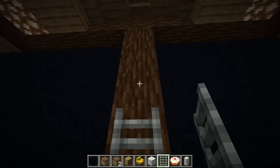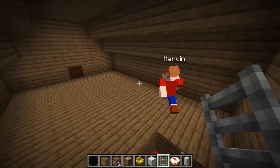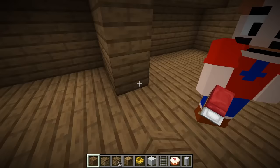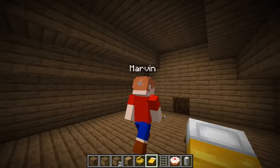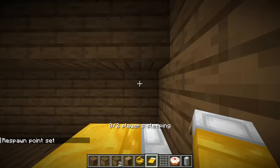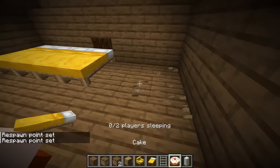We have a second floor, believe it or not, so I'm gonna put some ladders right here. We have enough for a bedroom! The thing is, daddy, we're gonna divide this into two because I want my own bedroom. Jeffy, we don't need two rooms. You have your bedroom — all of these are my beds!